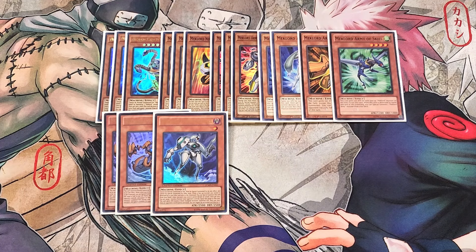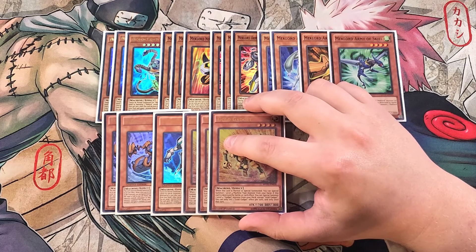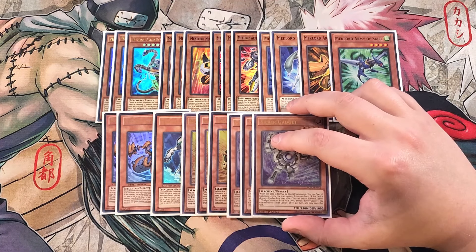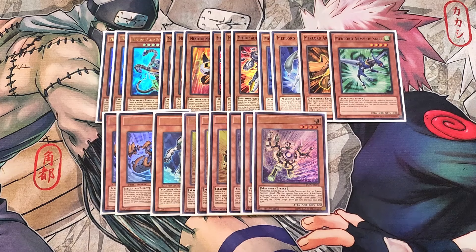We then play three copies of Gold Gadget. Gold Gadget is really good as a three-of because when this card is normal or special summoned, you get to special summon a level 4 machine monster from your hand, which is an awesome effect. We also play three copies of Silver Gadget, which does the exact same thing as Gold Gadget — just insane for getting your cards out on your side of the field.